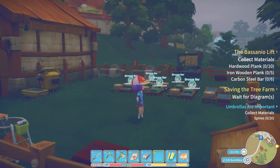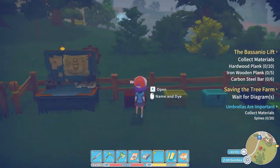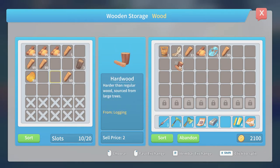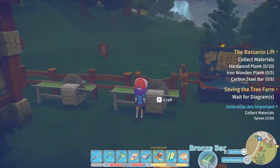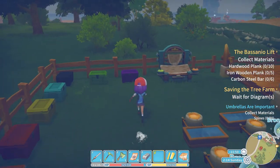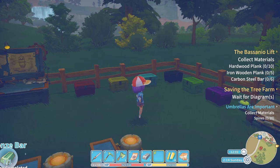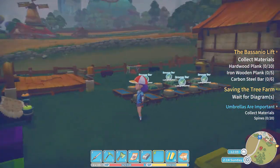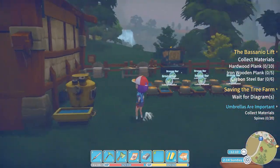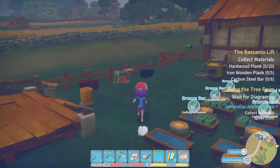I can definitely get hardwood planks going on these because that's something I'm going to need. We're running a bit low on hardwood though - we might not even have enough for 10 hardwood planks, I have enough for 6 and I need 10. Ironwood planks - 5 needed, I don't even think we have enough ironwood for that. And carbon steel bar - 6 needed. There's no point trying to make carbon steel bars until I know I have a way of making the ironwood planks.